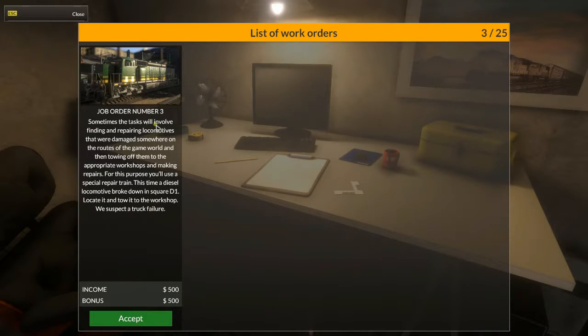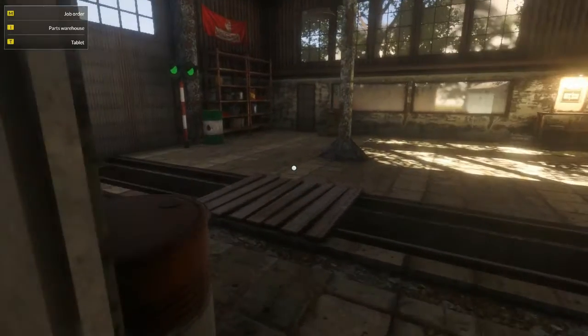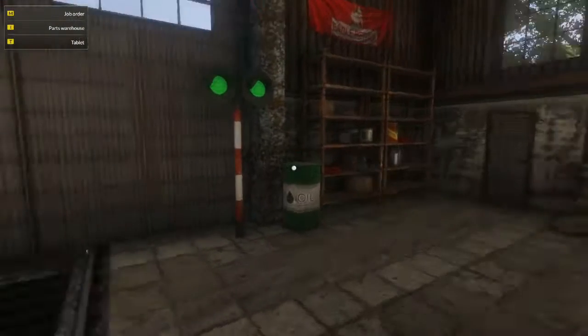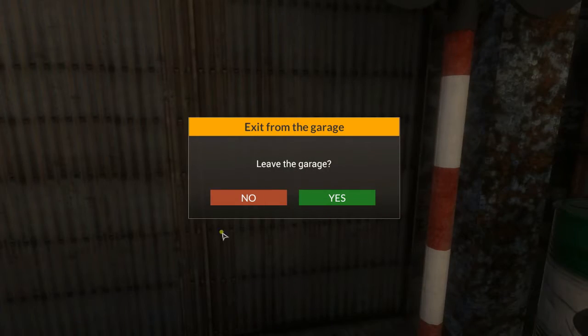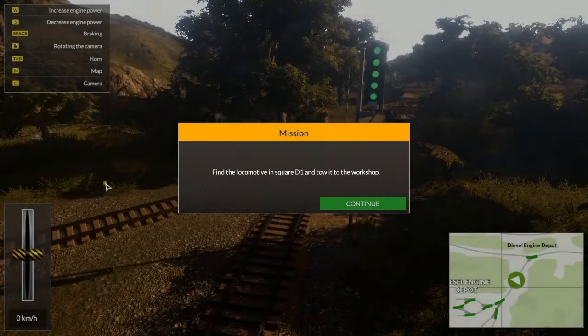We are looking at job number 3. In the first episode we went through the first two jobs, which were inside the workshop. This time we have to go out and get the actual train and bring it back, so this will be interesting. Going to go for a drive — bit of a loading screen there as we've changed modes.